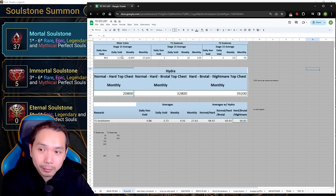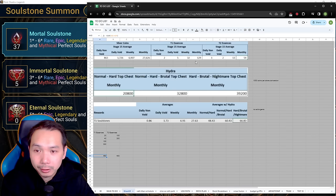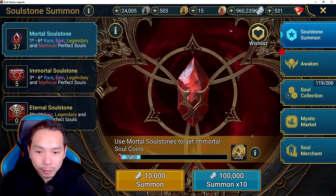On a monthly basis, if you grind Iron Twins you're going to get roughly 27,000 silver coins, which means about 27 mortal soul stones per month. This doesn't include extra gems you put into Void Day — if you do any Iron Twins, do it on Void Day and spend 150 gems for a refill. In terms of T1 essences you're looking at about 129 per month, and T2 essences about 54 per month. A six-star soul costs 460 T1 essences, which takes about three and a half months of straight grinding.